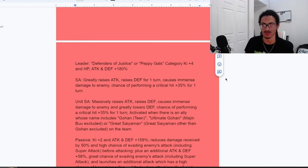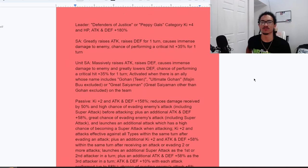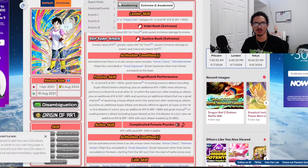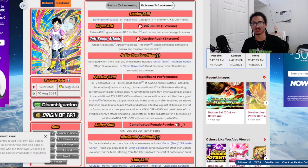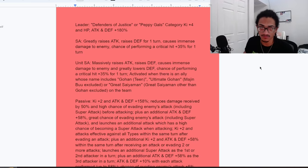Looking at the STR Videl EZA in the blog, her link skill is Defenders of Justice or Peppy Gals for ki, and she gets 80% across the board — just about the same as the Vanilla EZA; he hit that nail on the head. Her super attack effect: she greatly stacks attack and gains 30% defense for one turn while doing immense damage to the enemy, and getting a 35% chance to crit for one turn.